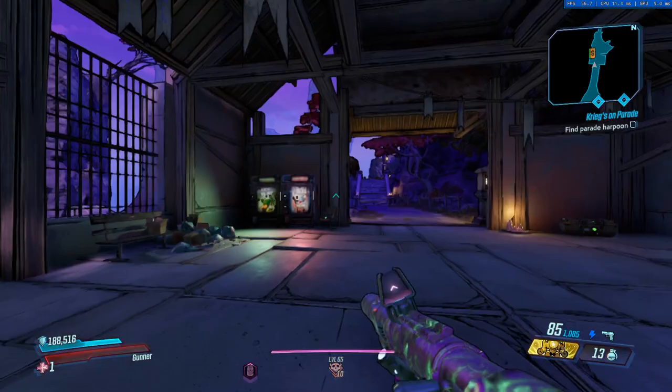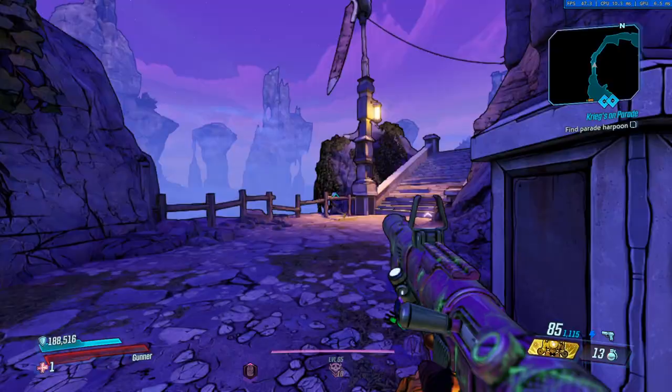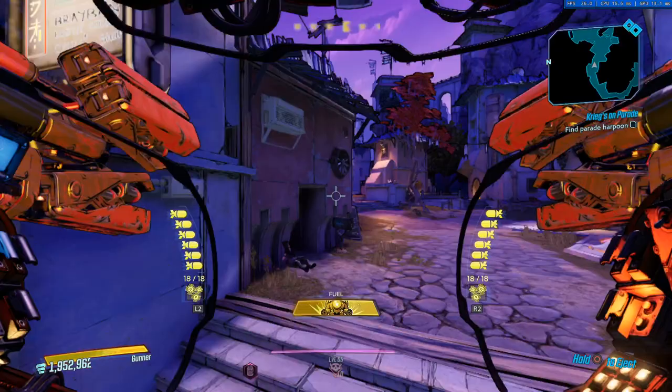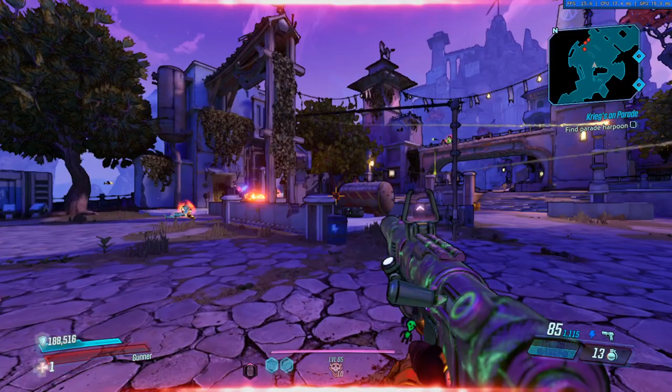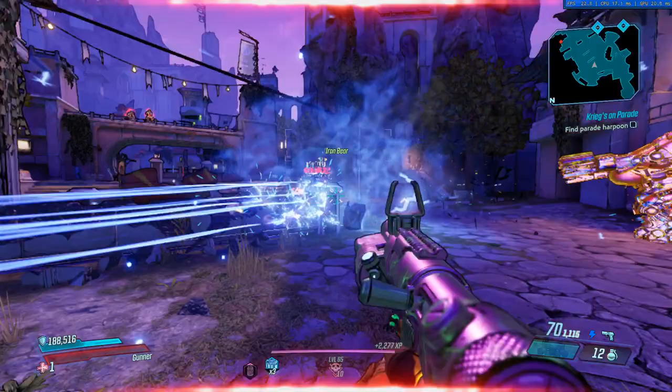We're going to be mobbing on Athenas because this is the most fun map to mob on. You're able to enjoy this map thoroughly — it has all sorts of mobbing and is basically the best place to try out a new build. Let's just kill the first few enemies around us, go around, and start shooting. As you can see you will be dealing some very ridiculous damage.